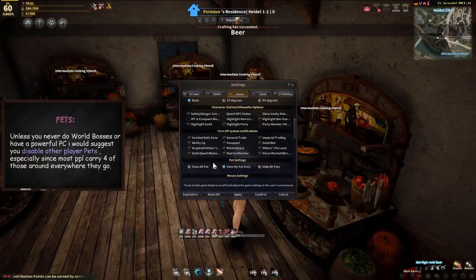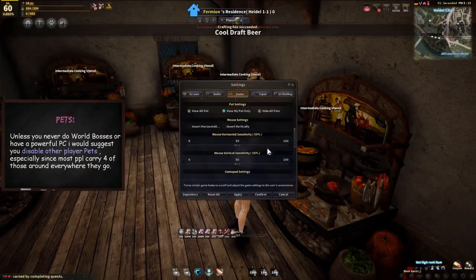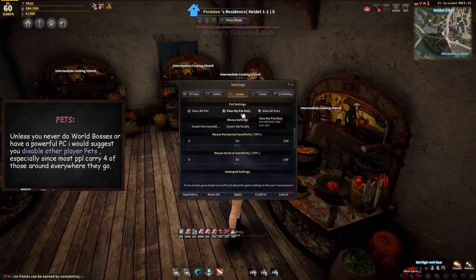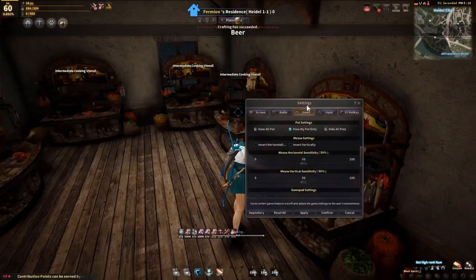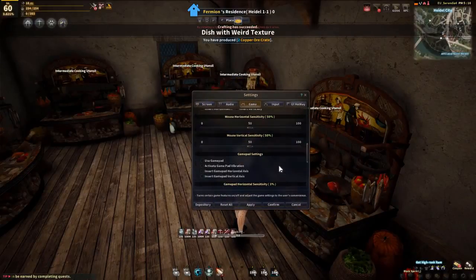Another important option is the pet settings. I'm not sure what the default option is, but always have 'view my pets only' or 'hide all pets' selected, because if you look at every single pet from every character — especially in a city or at boss fights — you're going to see your FPS dropping very quickly. The rest of the settings are not so important, so you can watch them and copy them if you want.